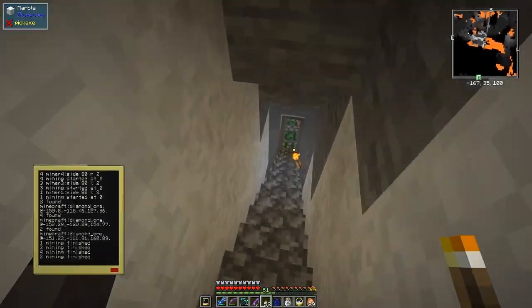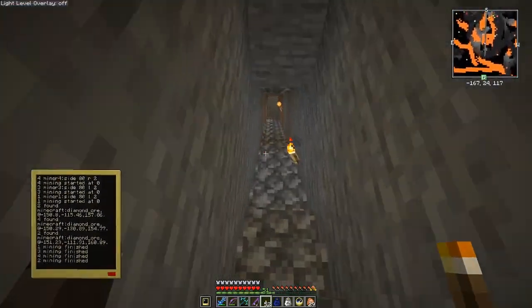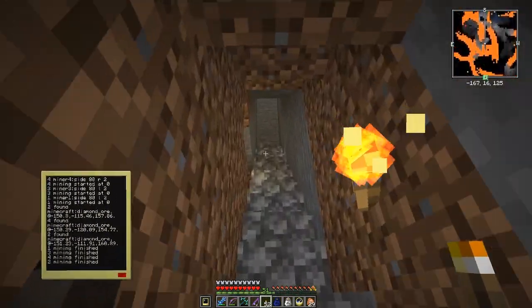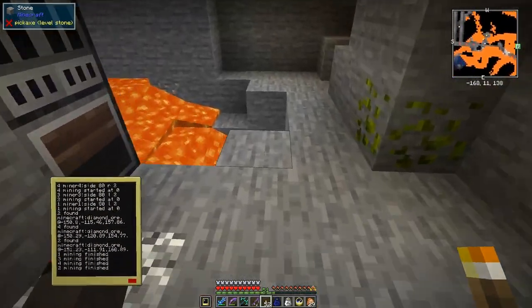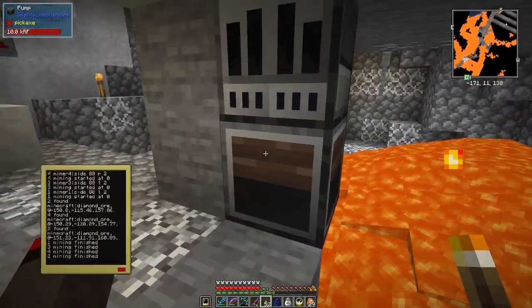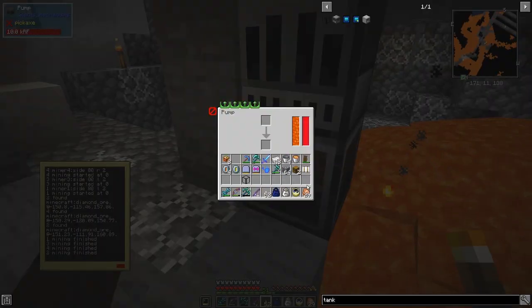Mobs can't get through because it's only one block high, except for spiders of course. Down here the four miners are actually finished. I've been running four miners going across this area where I've been collecting lava. I set up a diesel generator and that's full of diesel - 50,000 FE stored in there. It's used up four buckets - actually only 100 millibuckets. And there are four buckets of lava in here now.